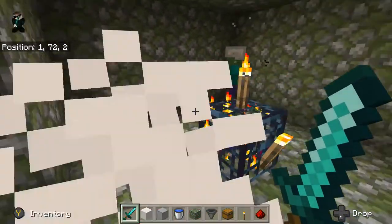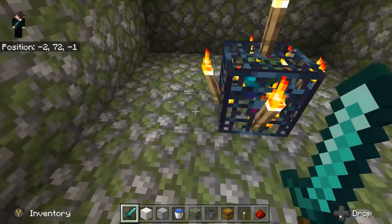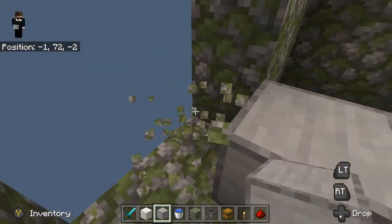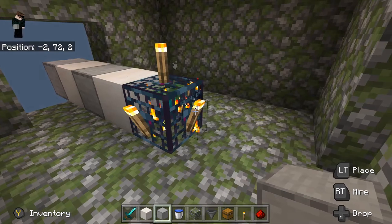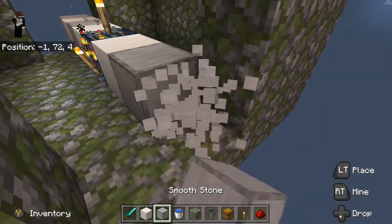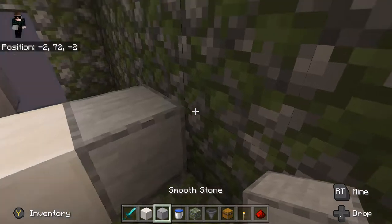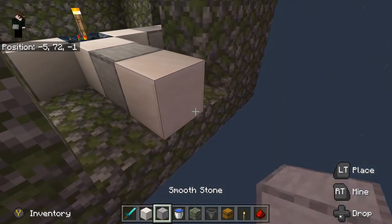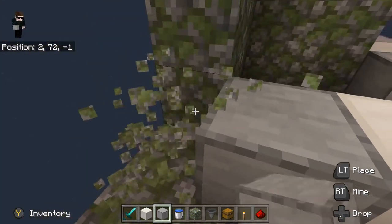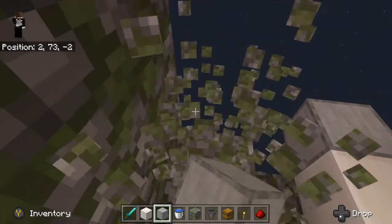These torches will keep everything from spawning in later. So what we want to do is go out by four blocks from the spawner. So I'm actually going to do this: one, two, three, four — that's four blocks there. Then you'll want to go out by four blocks here: two, three, four. Then you'll want to come four blocks this way: one, two, three, four, and then four blocks this way: one, two, three, four. So that's where you'll want to build your outside walls.